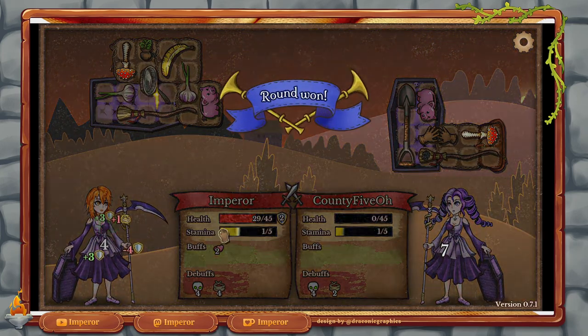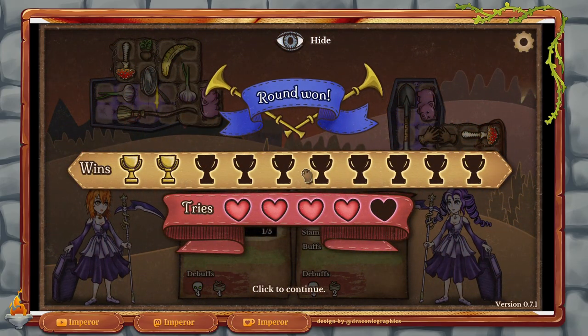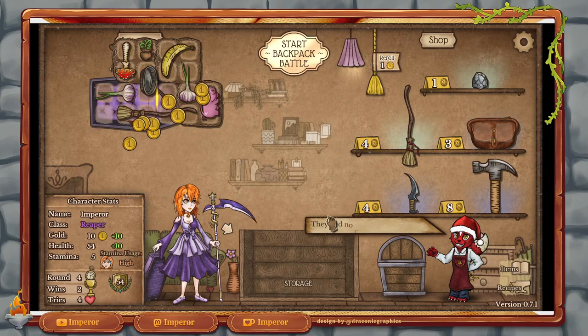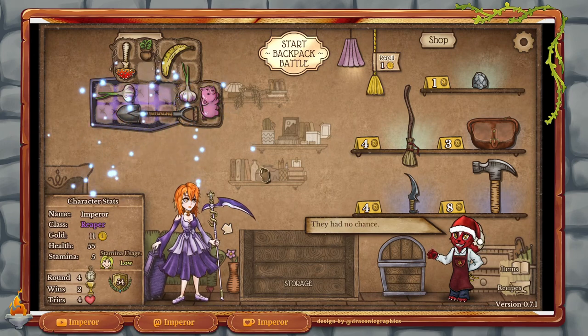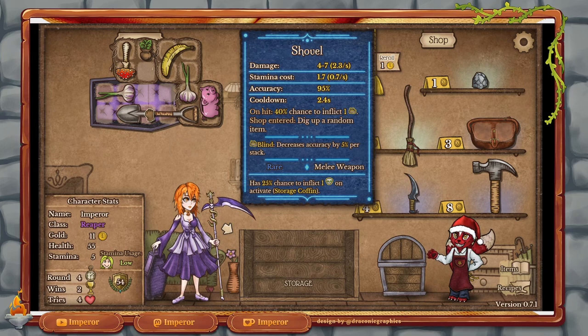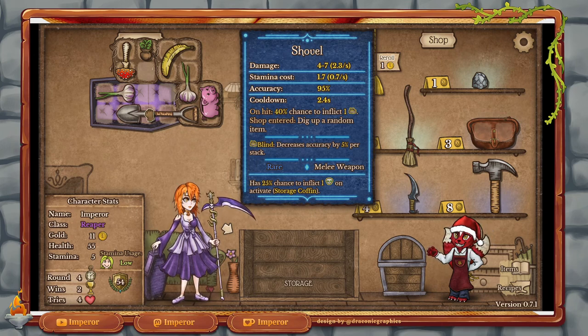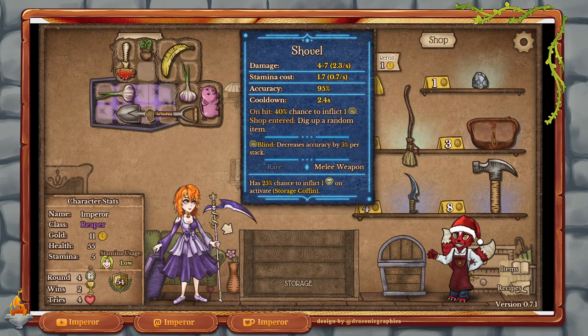We have some healing and they don't — that's the only reason we're winning, really. Plus we have a lot of garlic, and garlic gives us some defense. These little shields take away damage. Now we have this shovel. The shovel gives us on-hit a 40% chance to inflict blind. And when we enter the shop, it's going to dig up a random item — I'm not quite sure what that means, maybe it goes directly into storage.